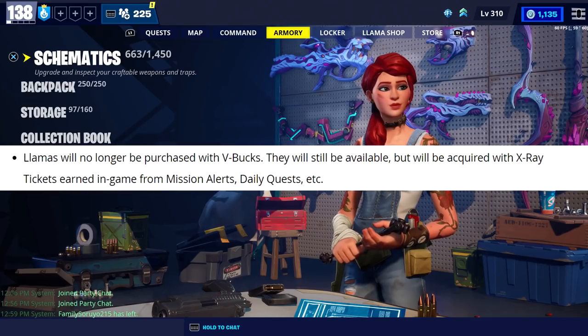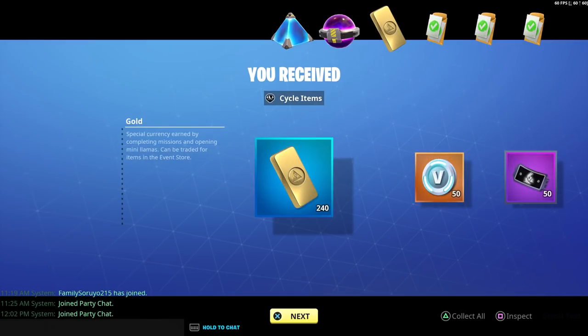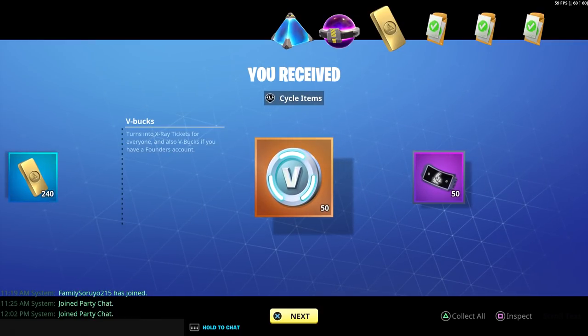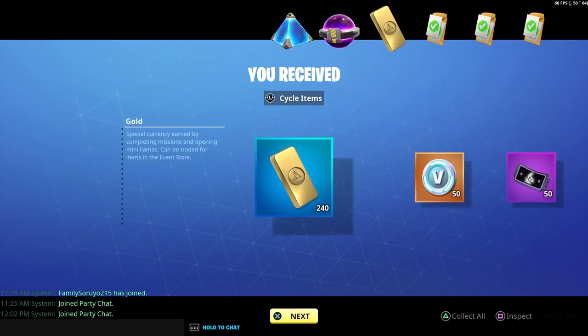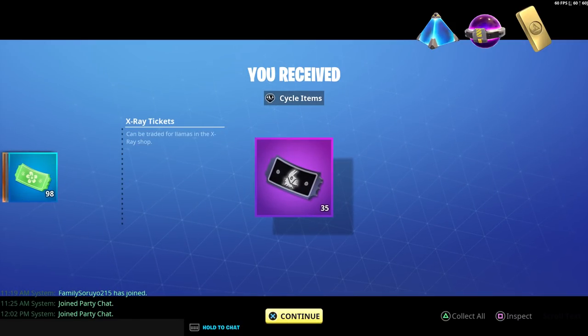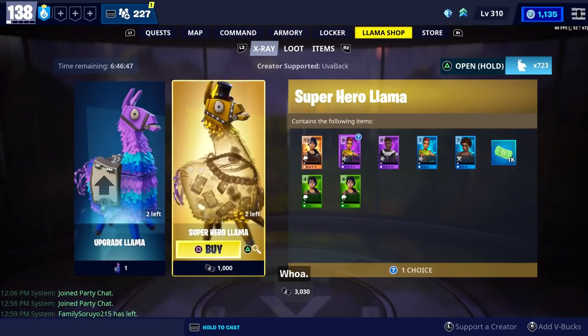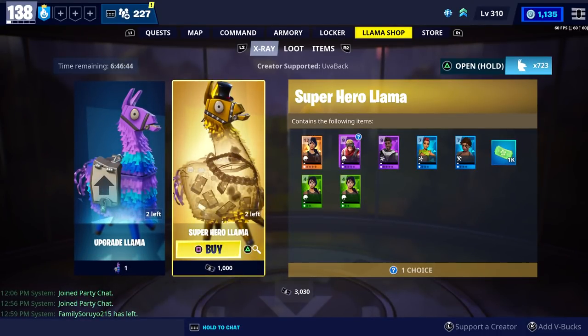The next thing they said was llamas will no longer be purchased with V-bucks. They will still be available, but will be acquired with x-ray tickets earned in-game from mission alerts, daily quests, et cetera. If you look at your daily quest, you'll notice that if you're a founder, they give V-bucks as well as x-ray tickets. If you're a non-founder, you'll just get x-ray tickets. Same thing with V-buck missions. You should also be able to get some from mission alerts as well as Stonewood campaign quests. You can also get x-ray tickets from your daily login. From this point forward, you'll no longer need V-bucks to buy llamas — you can only use x-ray tickets.